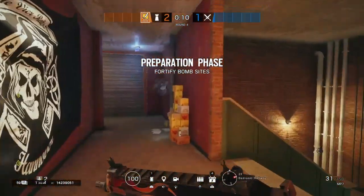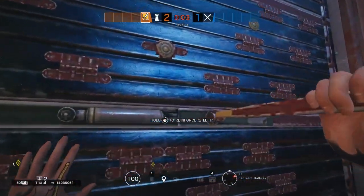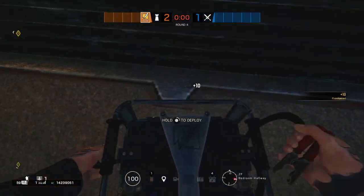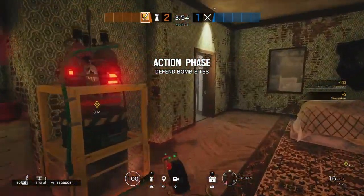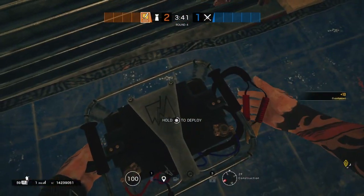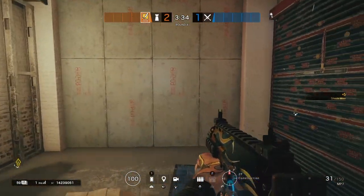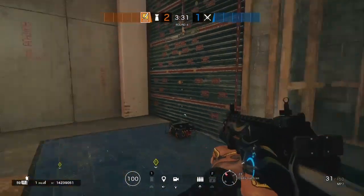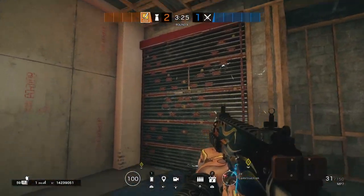Playing as Bandit, you also don't have a lot of preparation to do — just reinforce the wall, put down your batteries, and do the Bandit trick. You would put both reinforcements on that main wall. Now some of you might ask: why put a Bandit battery on the outside wall if the whole wall is going to be soft along with the floor opening? I'm not as worried about that battery because this is only a temporary delay for attackers.